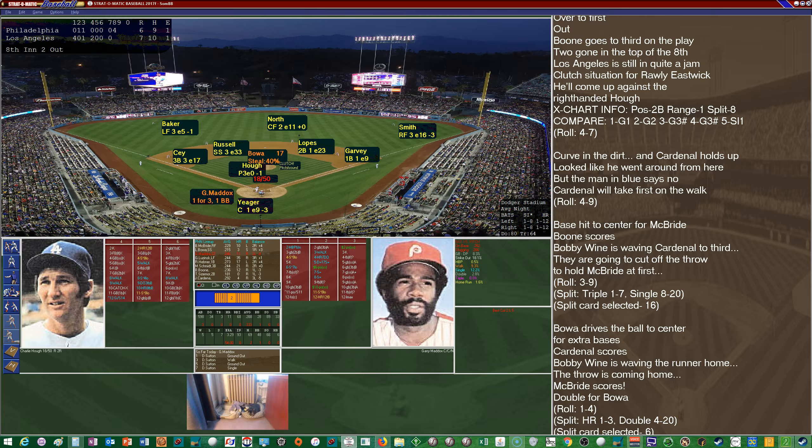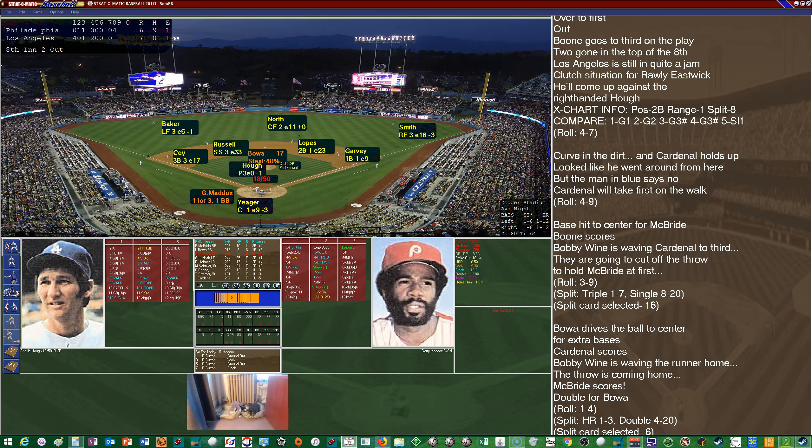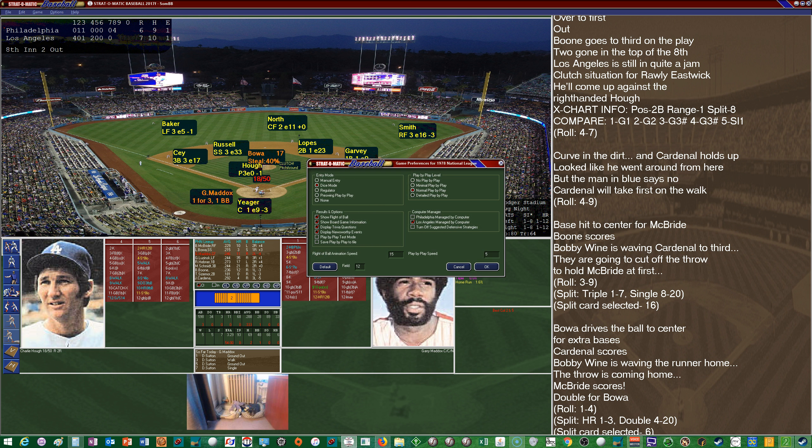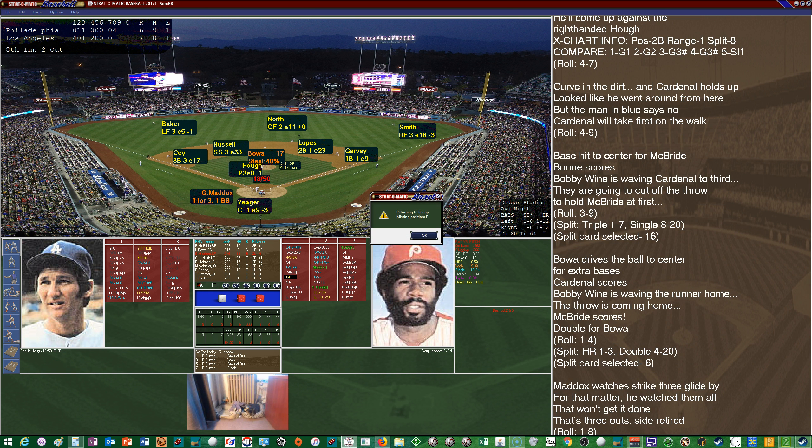Huff can't be lifted because the computer is managing the Dodgers. Maddox comes up representing the go-ahead run but strikes out to end the inning. However, the damage is done — the Phillies score 4 runs and it's now just a 1-run game heading to the bottom of the eighth. Tug McGraw comes in — 8-7 with 9 saves and a 3.20 ERA. Bob Boone replaces McCarver behind the plate. Yeager gets a base hit. Huff strikes out. A pinch hitter, Manny Mota (.303 in 33 at-bats), is sent up but strikes out. Rudy Law comes in as a pinch runner for Yeager and tries to steal but is gunned down by Boone. Lopes flies to center — Maddox there to make the catch. We head to the ninth.